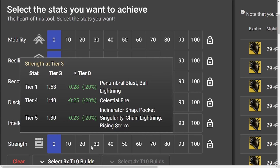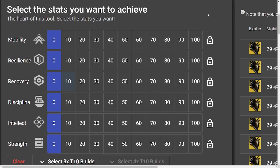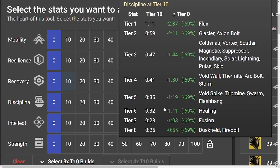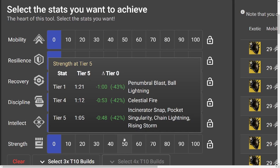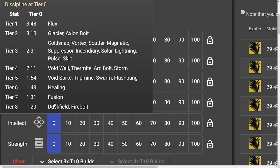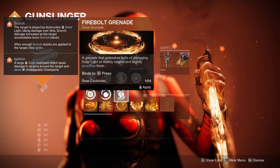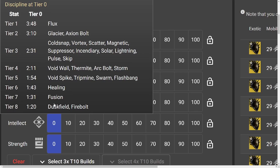Keep in mind — a huge disclaimer — that some of the ability cooldowns listed on D2 Armor Picker are a little outdated, but the tiers are still the same, so this is not misinformation. Now for newer players: if you hover over any ability — be it discipline, intellect, or strength — each ability has a different tier on the left side. For example, a commonly used grenade like the Vortex is a tier 2 grenade with a slower base cooldown than something like a tier 8 grenade, like the Firebolt grenade. This is reflected in game.